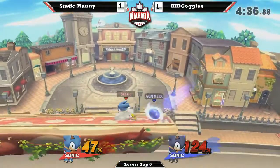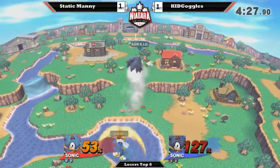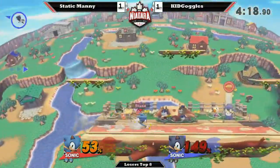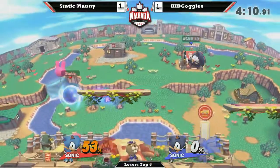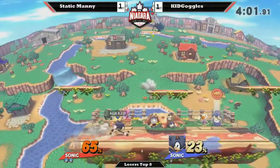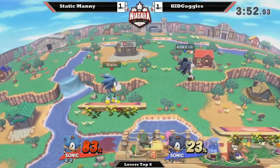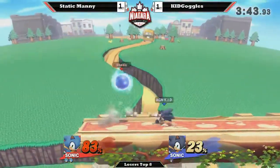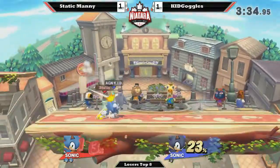We're back here. Dark Sonic still living though. Is he going to follow up with an up-air? No. Good grab — that's going to take it. Alright, this could potentially be Kid Goggles' last stock for the tournament. 22% — that's not looking good already. Compared to Static Manny at 65% as well. And he stayed around 50–65 for quite a long time too. Good grab, and a follow-up with an up-air — not going to kill though, not enough percentage. Gets the up-smash, not going to kill either.